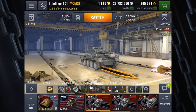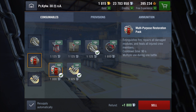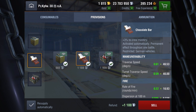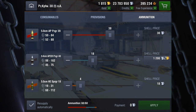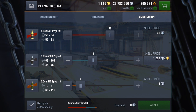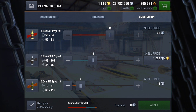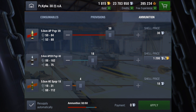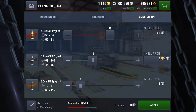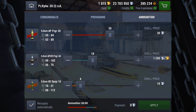Let's take a look at the setup. Consumables: repair kit, multipurpose, and adrenaline. Provisions running all three: standard fuel, chocolate bar, and protective kit. For ammunition, you will need APCR against most tier 5 tanks. I'm running 18 rounds of APCR — in one of these battles I almost ran out. Only a few rounds of HE. You can change your premium ammo by clicking on the shell price button — 1,200 credits per round.